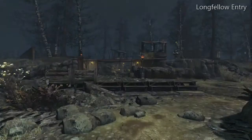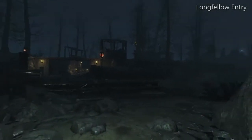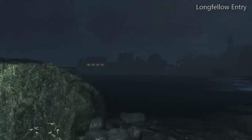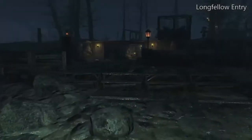Greetings Fallout 4 Wastelanders. Mr. Fox 1701 here. We are here at Longfellow Island in Far Harbor — you can see the island there, and Far Harbor in the distance. I'm here to show you the entranceway that I have built along this canyon that leads up to the settlement.